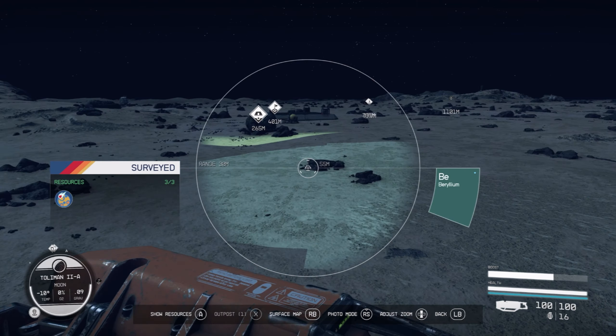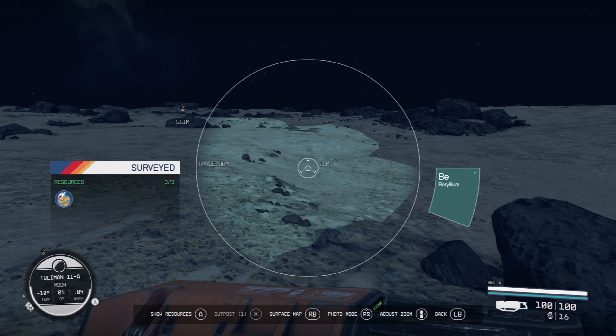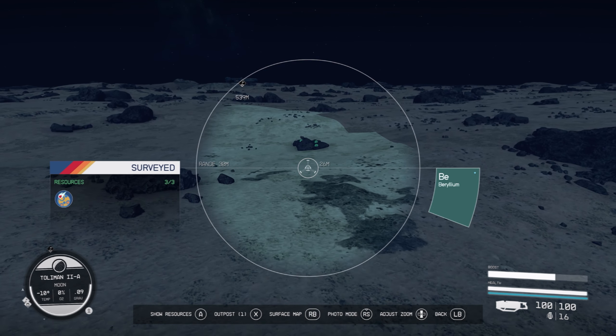If you do need a large quantity of Beryllium, you can set up an outpost here and an extractor, and then the next time you visit the moon, there should be a stack waiting for you.